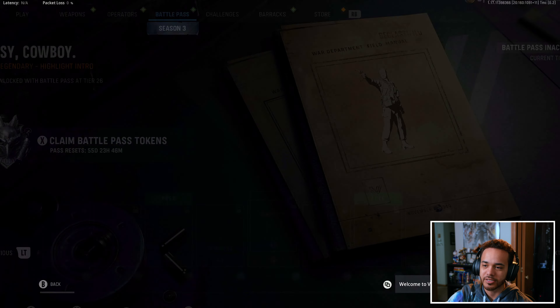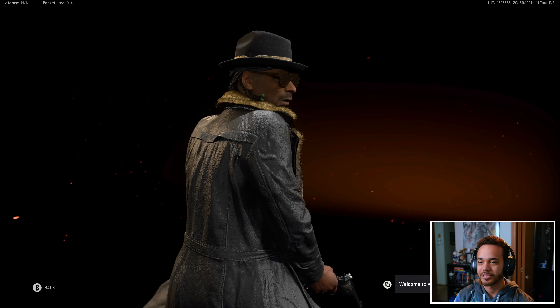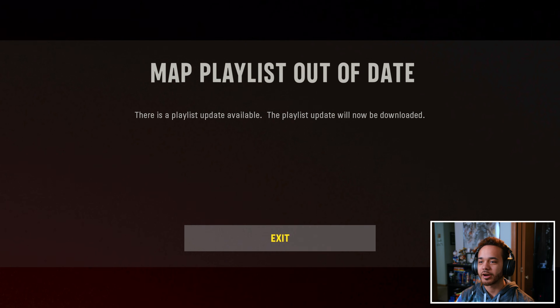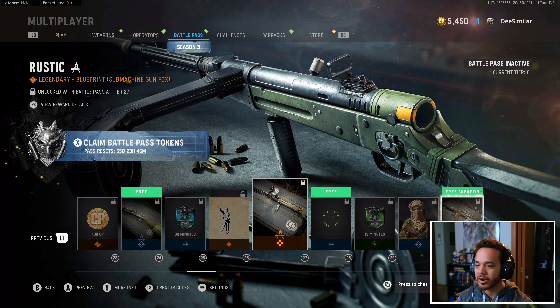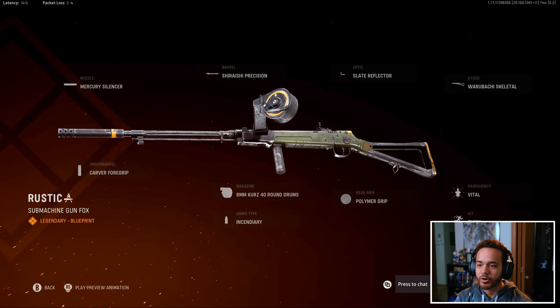Coming up in the next couple minutes — I had to play these things twice because this game just never works. The Twirling Pistol Highlight Intro. We're already up — come on! I know the season just started, but it's so annoying. So Easy Cowboy, we already got that. We got the Submachine Gun Fox Type 100 blueprint.